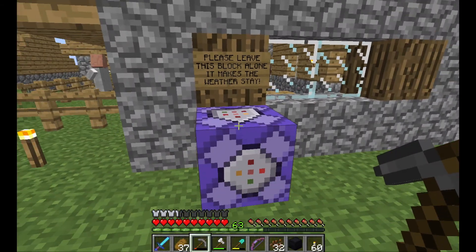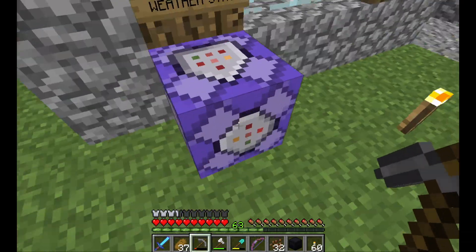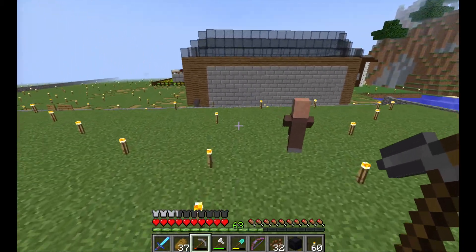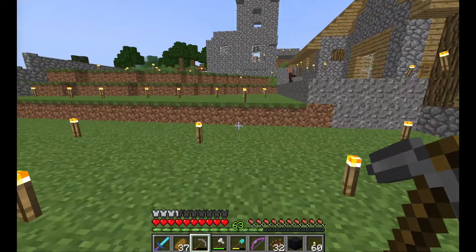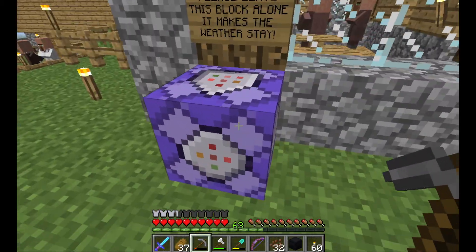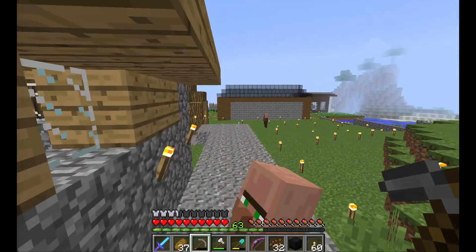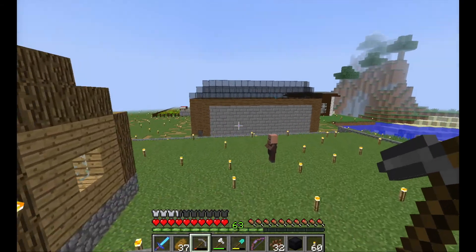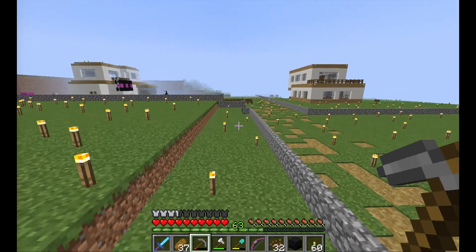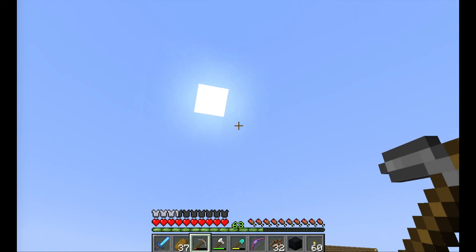Somebody asked me what this is. It actually makes the weather stay normal so that it will never have severe thunderstorms, because lightning can actually set things on fire. It did that once in River's Way and it was a bad moment. So we keep this here to keep everyone safe and everyone's buildings safe, because most of the stuff in this world is made out of wood and flammable objects. So I've decided to keep the weather just sunny and bright all the time.